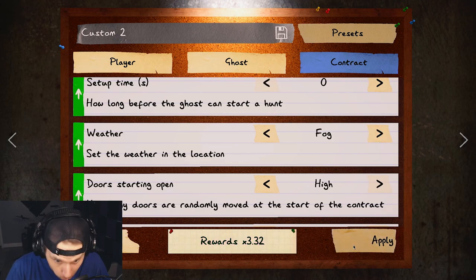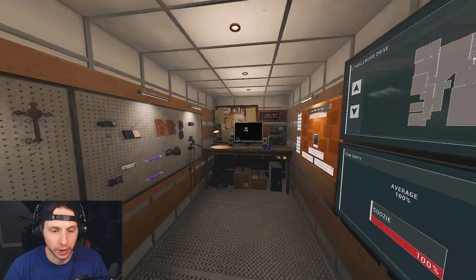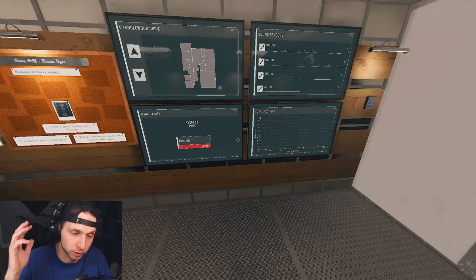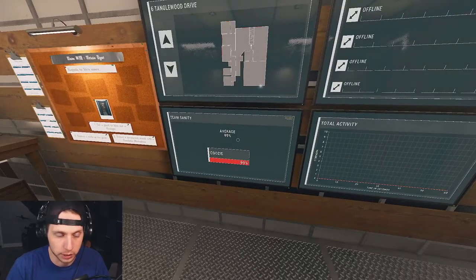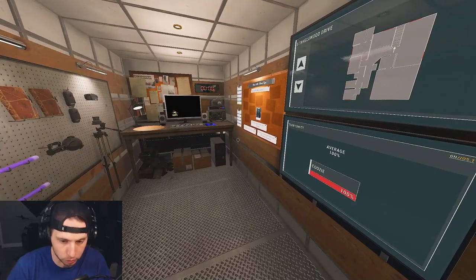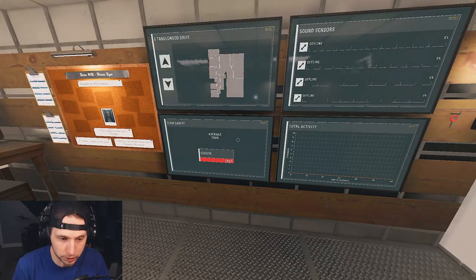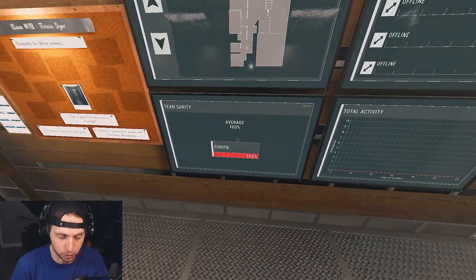I'm going to make sure the weather is set to fog for the most money — if it's set to random it's 330, if we set it to fog it's 332. I have all the screens enabled in my custom settings. On nightmare mode you normally get two evidences and the screens are disabled, but for the sake of immersion and to have the best understanding I have all of these enabled.